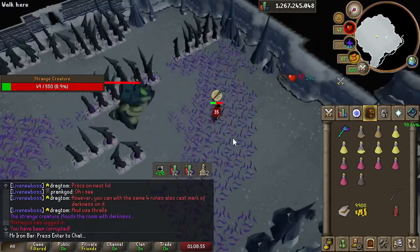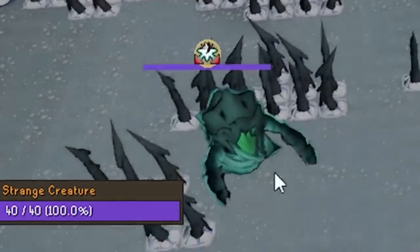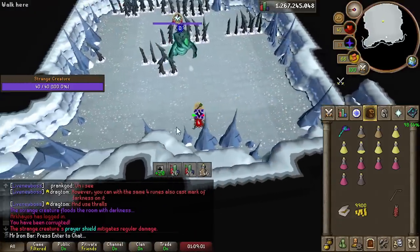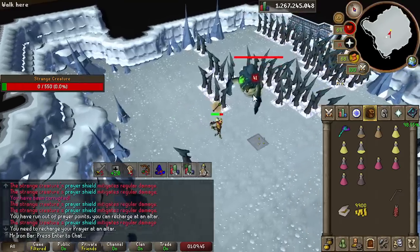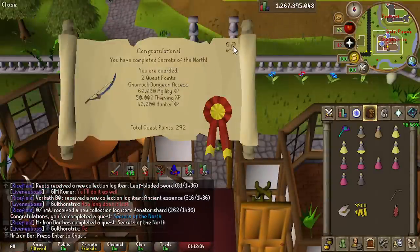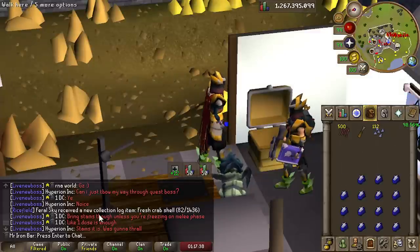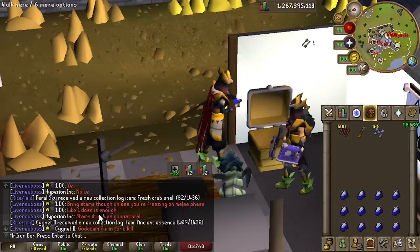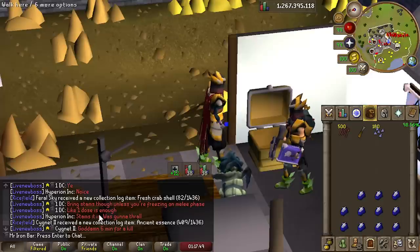The most interesting new mechanic is the Prayer Barrier that Muspah has, which massively reduces incoming damage. Removing this barrier by smiting it is the best way to deal with it. People have already figured out that Sapphire Bolts are the best against its prayer shield, as the Sapphire Bolt special effect drains prayer off the boss in large amounts and triggers really often. So I'm now making a bunch of Dragon Sapphire Bolts before I go and grind this boss.